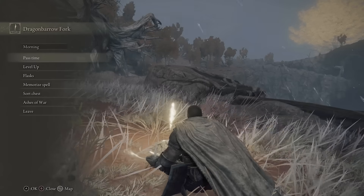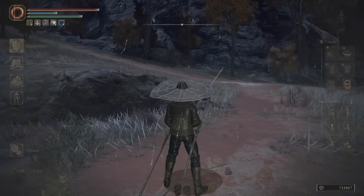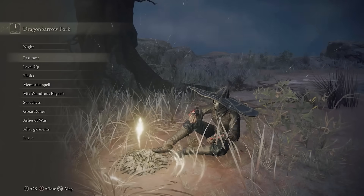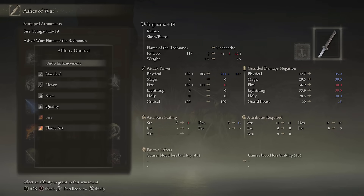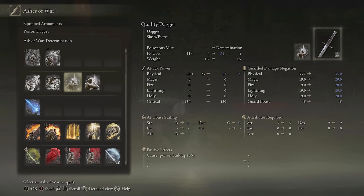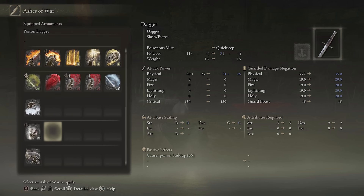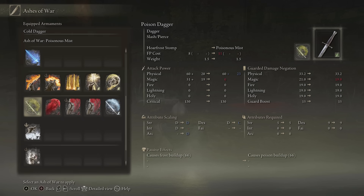Now for the fun part. Put your Ash of War on your highest level weapon, preferably one that scales with strength, as fire damage scales with strength in this game. Since Hoarfrost Stomp was nerfed, I prefer Flame of the Redmanes because it breaks enemy poise in two hits and it's easier to get. Put Flame of the Redmanes on with the fire affinity. Quick tip: Ashes of War are not single use and there is no cost at all to applying them — they can be freely applied and reversed at any time by unequipping.